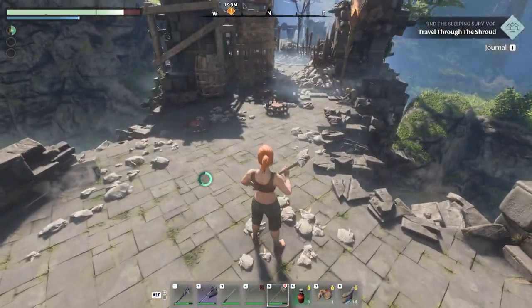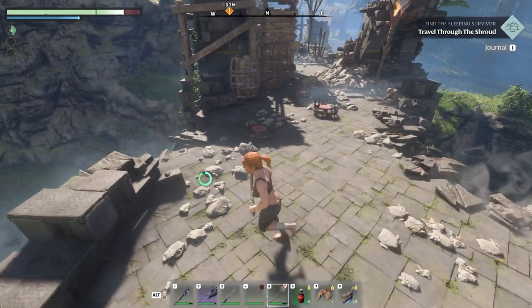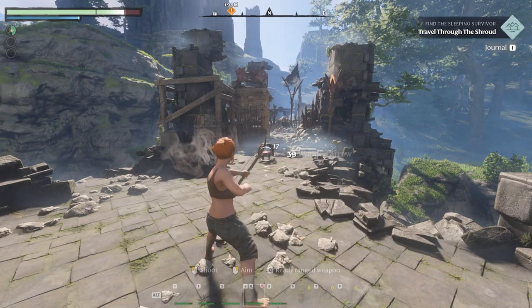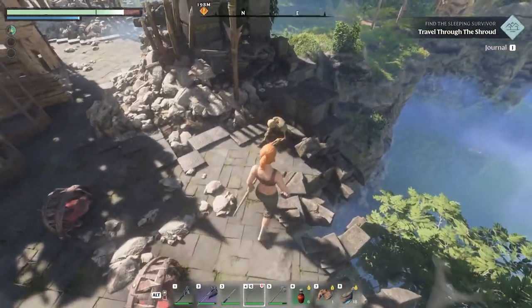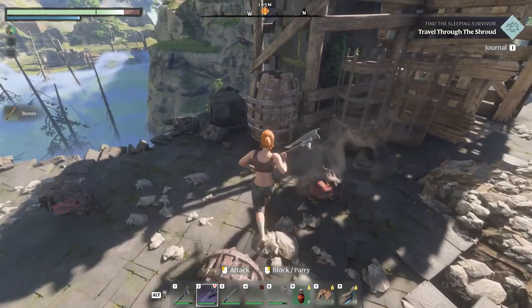These are traps — you can lure enemies into them if they're not ranged. They don't discriminate. If you don't want to trigger them yourself, you can just fire at them from range. Even after triggering them you can reset or reactivate them, so at least now I don't accidentally step into one.